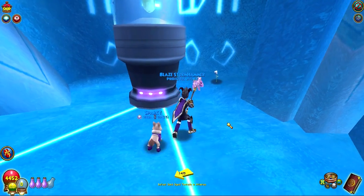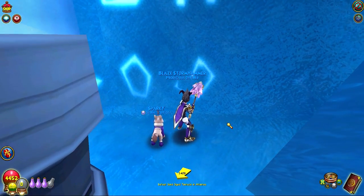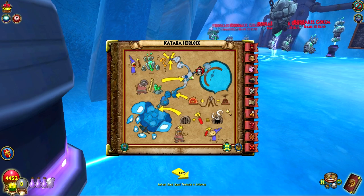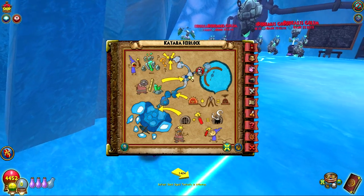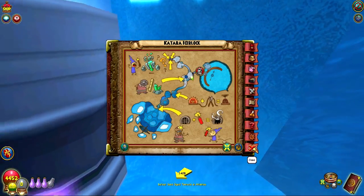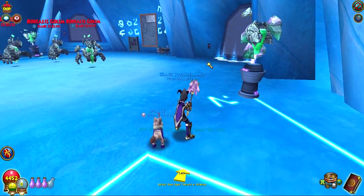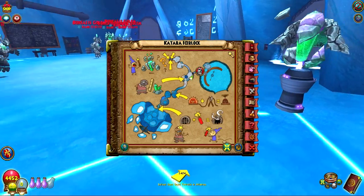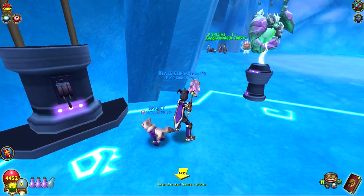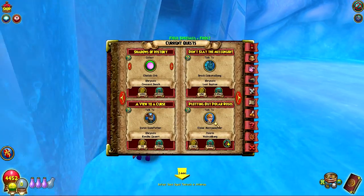And the last rose in the Catawba Ice Block is right here. If you've already done the Catawba Ice Block, all you have to do is teleport to the Golem Garden and then walk up a little bit. And the rose will be right here before you enter the next area, which I think is the final area of the Ice Block anyway. Just go through the teleporter and head over here, and you will have the final rose for Eloise.